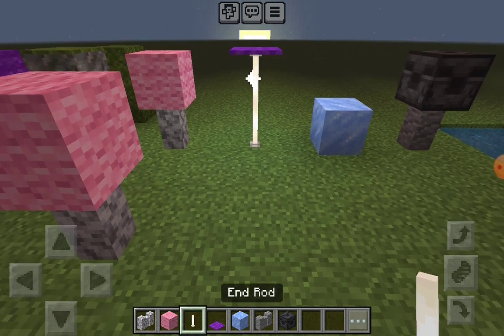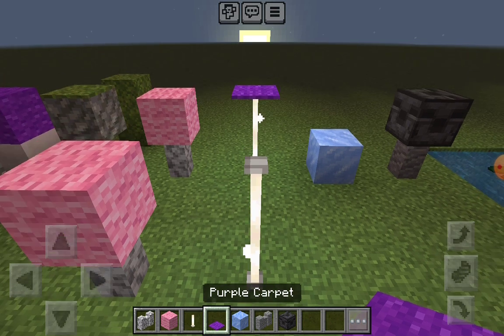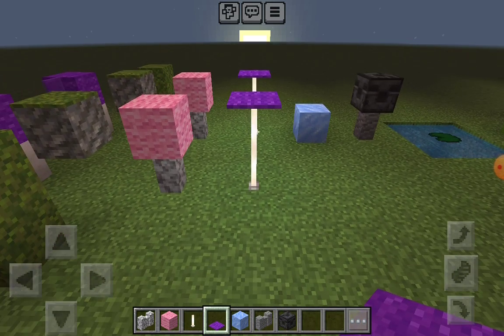Security Shroom: you're going to need an ender rod, and another one on top like that, with a carpet on top. Simple as well.